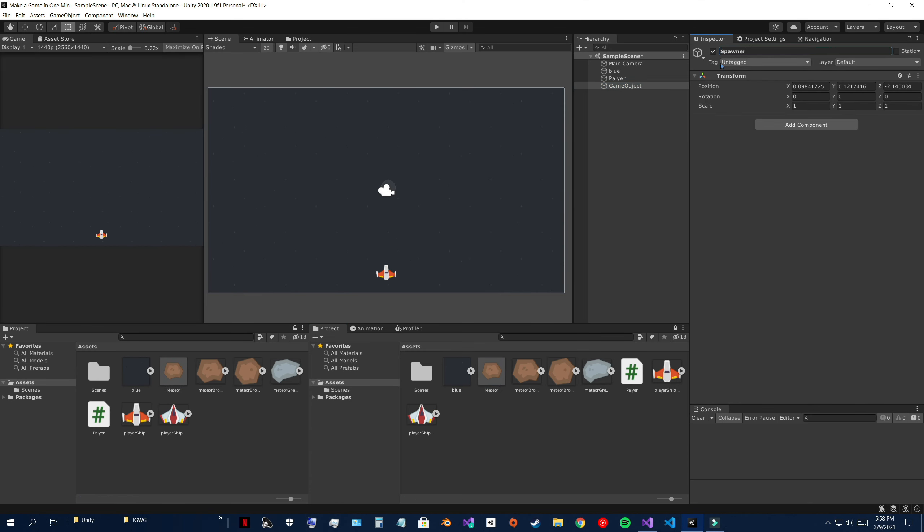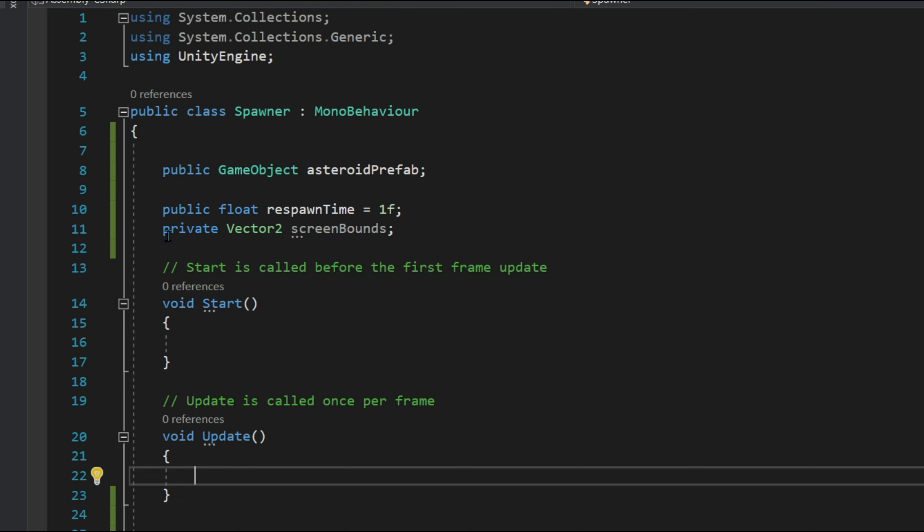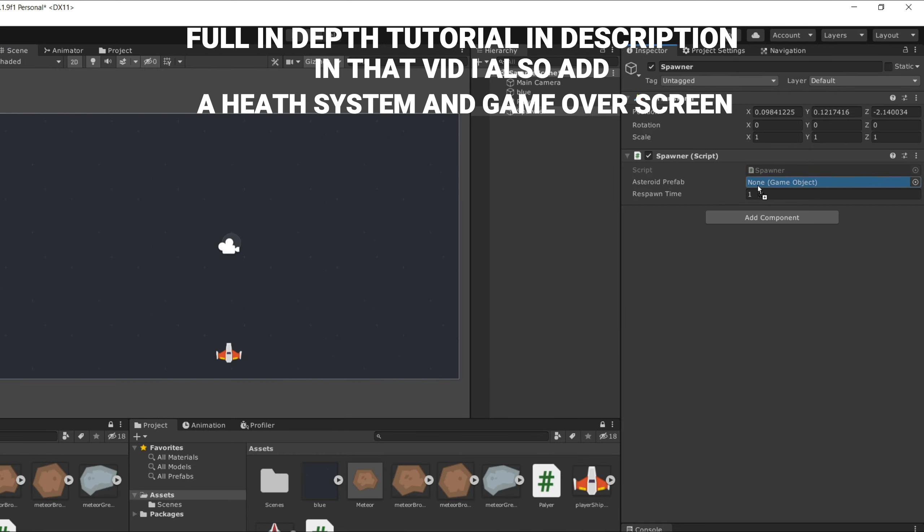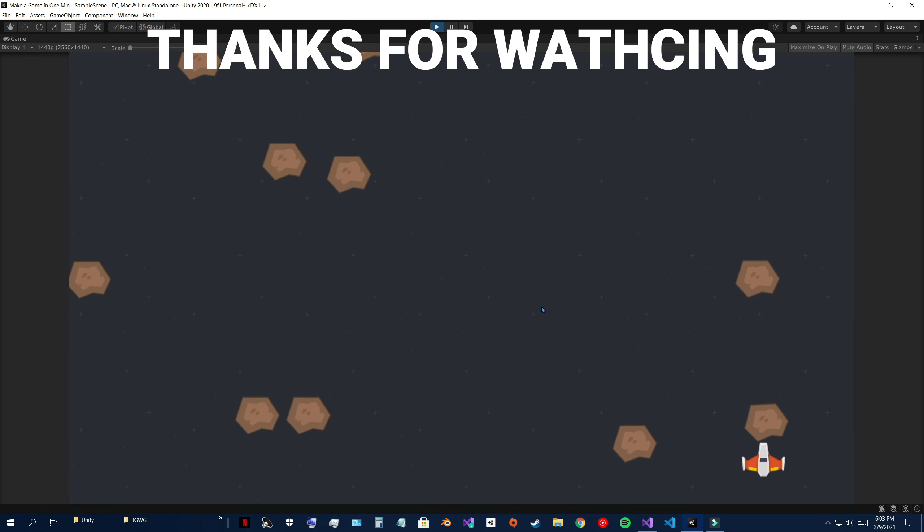Make a prefab, then create another empty object and name it spawner. Create a script, name it spawner, drag the script onto the spawner, and type these variables. Type out this coroutine and this spawn function, then in Start add these two lines. Drag the meteor prefab in, duplicate, and now you have a game.